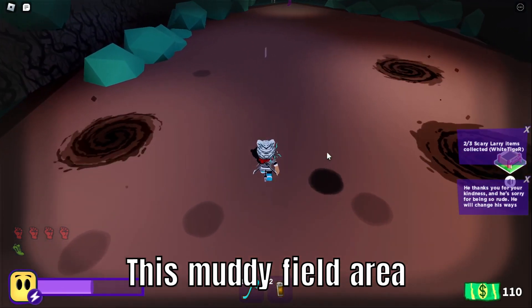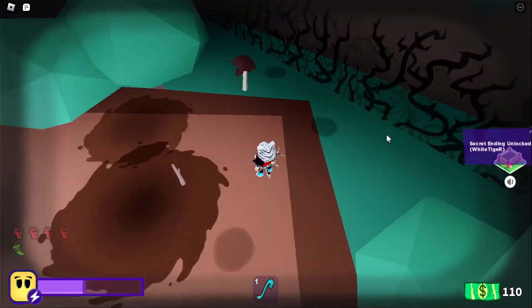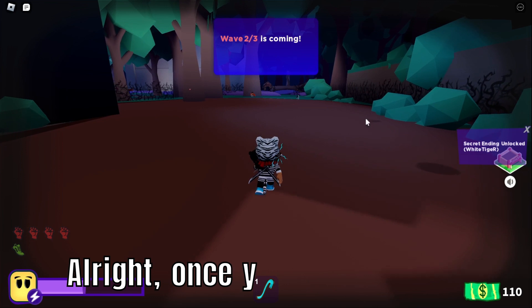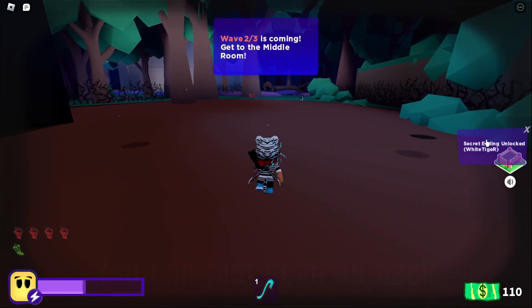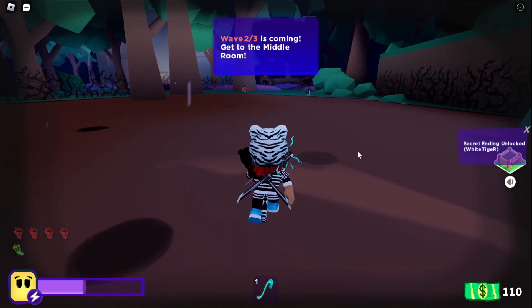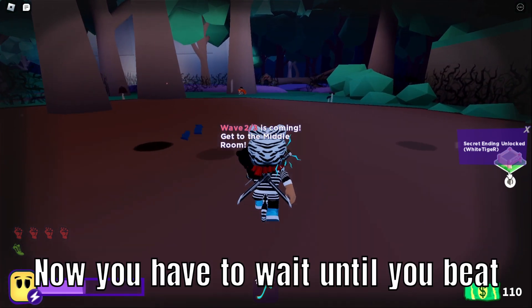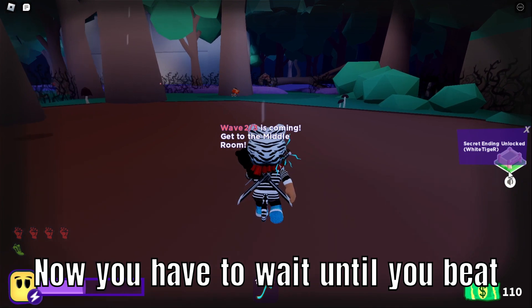The last item you have to cross this muddy field area. Once you get the mask, you can just head on back — there's nothing to worry about — and now you've unlocked the secret ending.